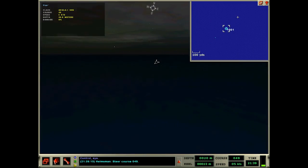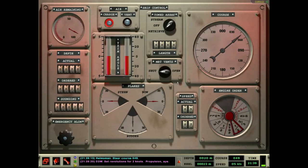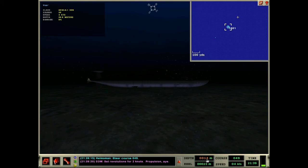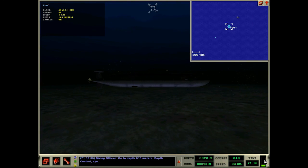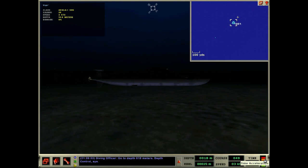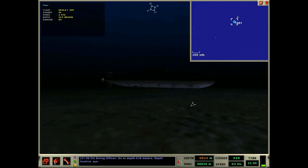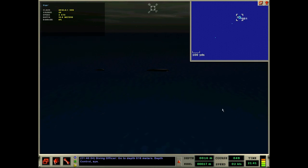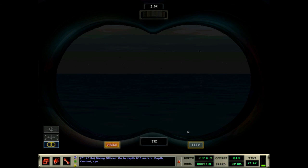Steer course zero-four-nine, let's do two knots. Set revolutions for two knots. A little sneakiness - we're going to expose our sail. Let's go to 18 meters - I don't want to fully surface. Go to depth zero-one-eight. We're going to expose our sail to try to spot them. Let's try 16 meters - go to depth zero-one-six. That might be sufficient to get the sail exposed. This is sketchy because they could potentially get a radar return off us, but I want to try and see my boys.